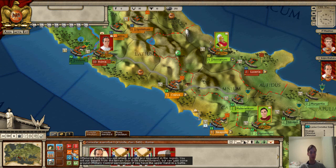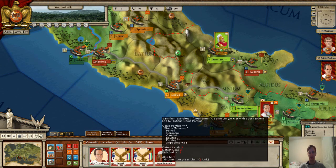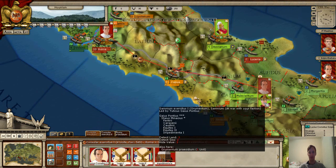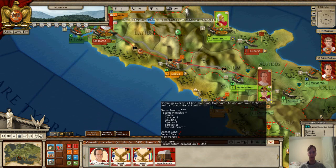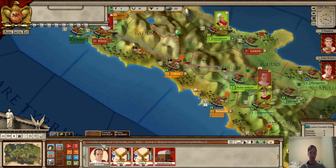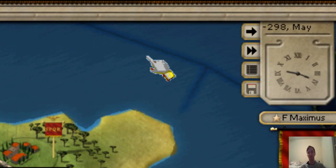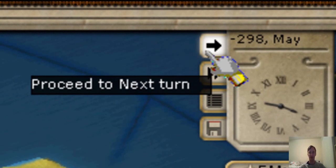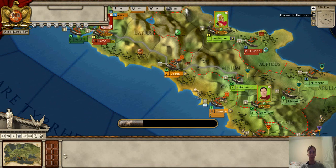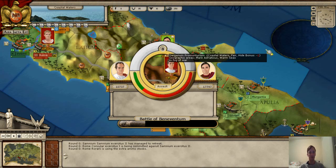Let's move an army. I'm going to drag this force and drop it on top of an enemy army here. Our army will then go down toward that army and attempt to engage them. Birth of Rome is a turn-based game, so I'm going to click on the button that processes the next turn, which processes my orders as well as the AI orders.